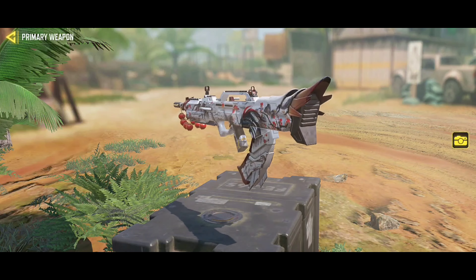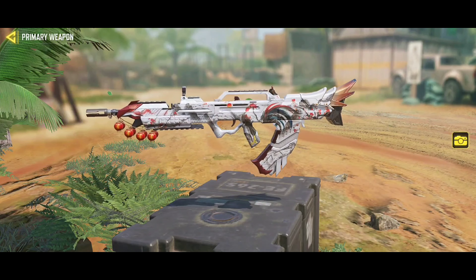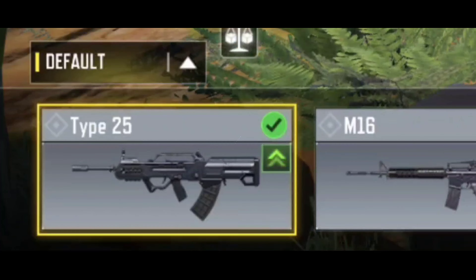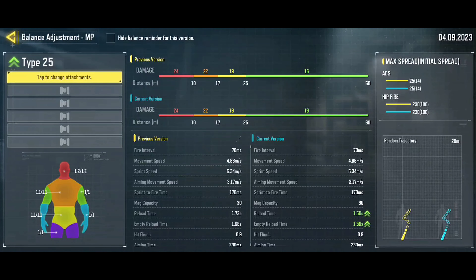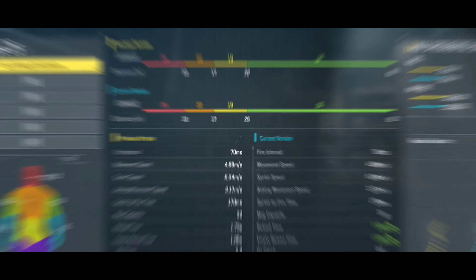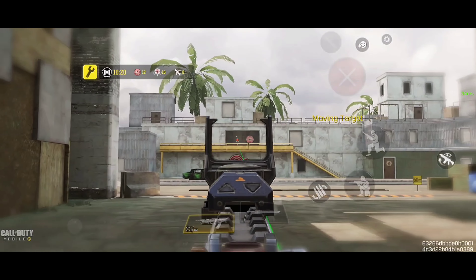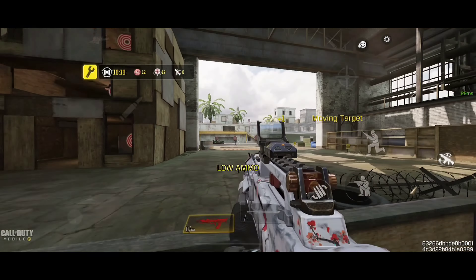Type 25 is one of the best assault rifles in Call of Duty Mobile this season — it got a buff and now has more mobility. If you are looking for a perfect fast gunsmith, this is ideal for you. This is the best gunsmith of the season; see with your eyes in the gameplay how strong this gunsmith is.